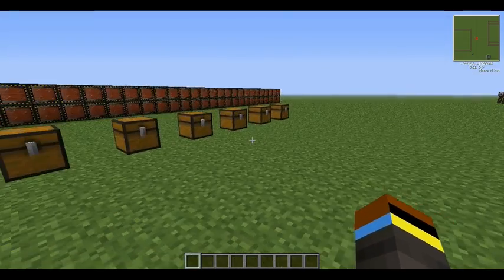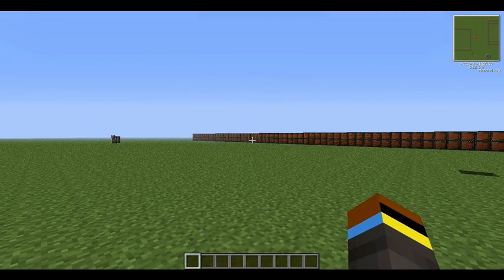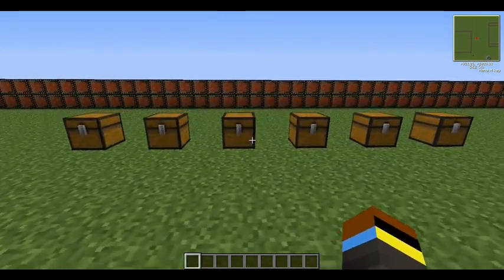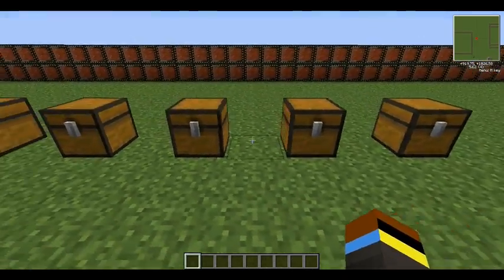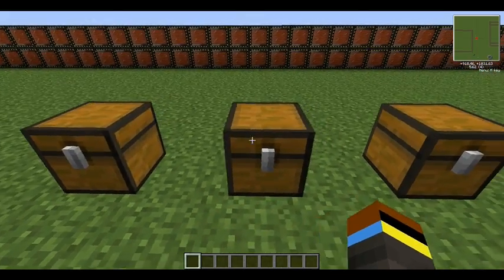I'm back doing an episode on the fission reactor. I have chests set up with the recipes inside them. To make a basic circuit you need four redstone, four copper wire, and a bronze plate. To make an advanced circuit you need two basic circuits, a diamond, six gold, and redstone.